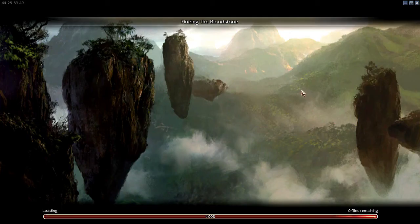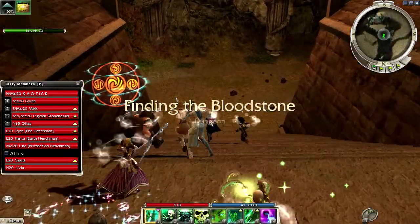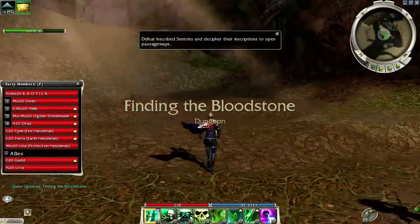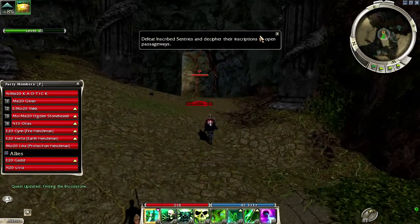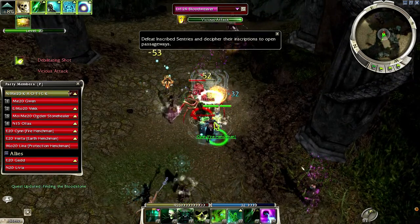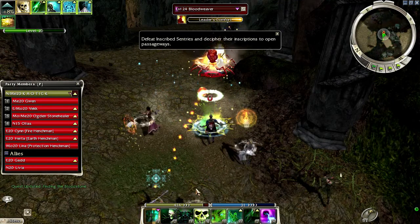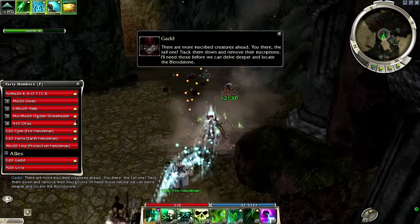If you don't want me to skip all the cinematics just tell me. I'm just really used to skipping them because I've seen it all. You missed a good one though — when you first enter Vlox's Falls, when you first meet Livia. I love how they added the physics into it. I thought that was just like... really? It's cool and all, but is that really necessary?